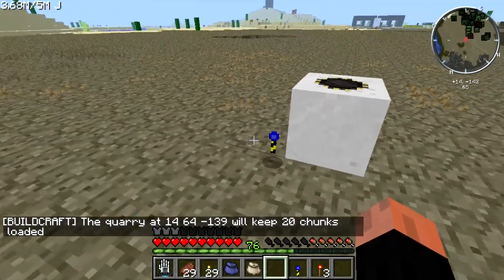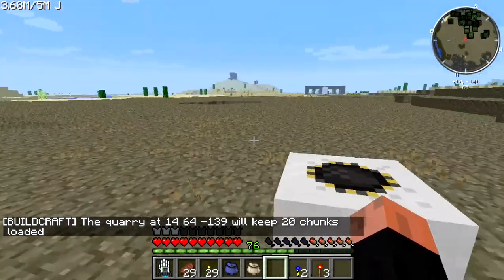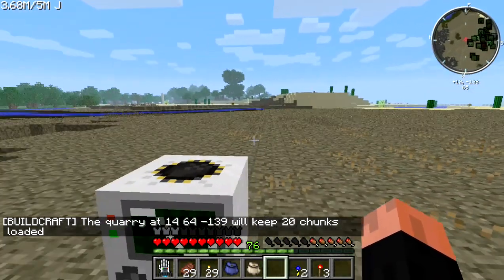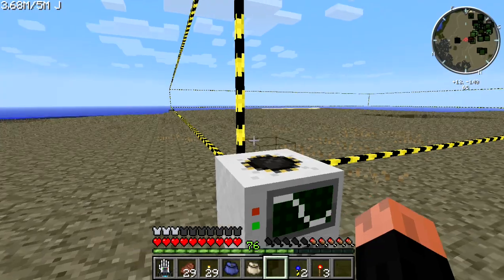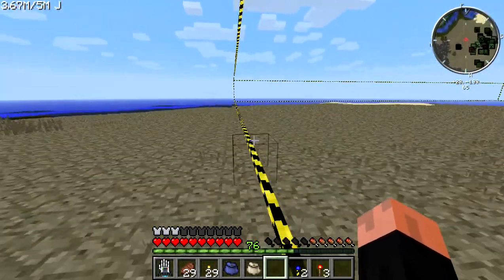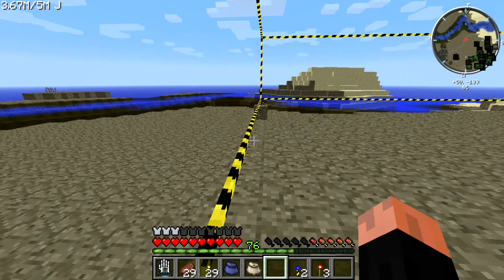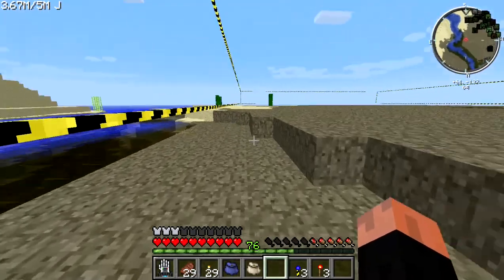Outside and right next to one of your landmarks you'll place your quarry. The landmark popped but it didn't build the boundary box — I had to log out and log back in and that fixed the boundary box issue. The landmark popped off after the quarry was placed.